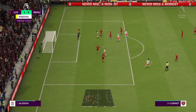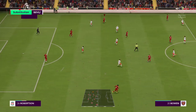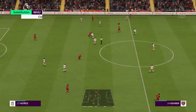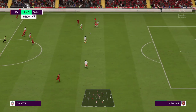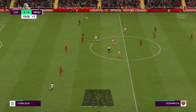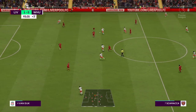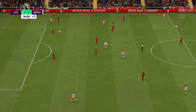Straightforward for the keeper — he's compelled to kick it clear. Darwin Nunez on the ball — well, not quite what he wanted to do with the pass. Can they fashion something? They need a goal.